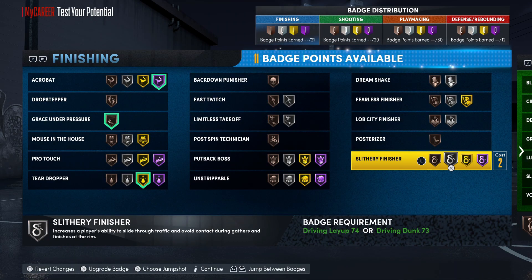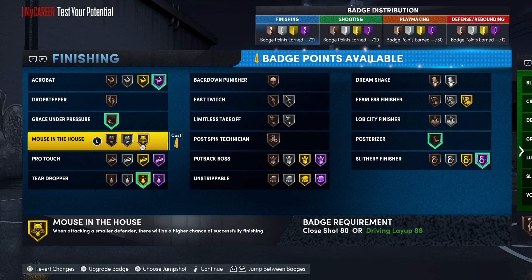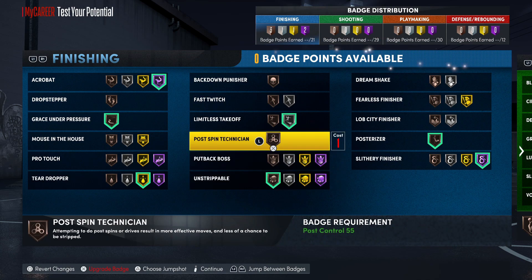For the finishing badges, as I alluded to earlier, I'm definitely going to put Acrobat on Hall of Fame. Grace Under Pressure on bronze. Teardrop on gold — if y'all aren't using teardrops with one of those small point guards, you're kind of doing yourself a disservice. They're a really overpowered move if you know how to time them right — I'd highly suggest putting that meter on until you get the timing down. Limitless Takeoff on silver. Unstrippable on bronze. Posterizer bronze, and Slithery Finisher bronze as well.